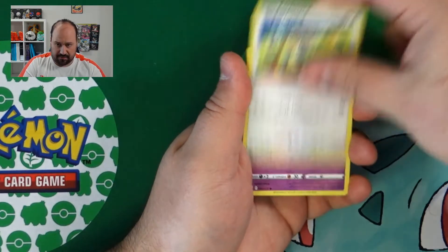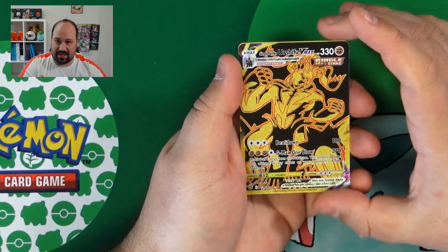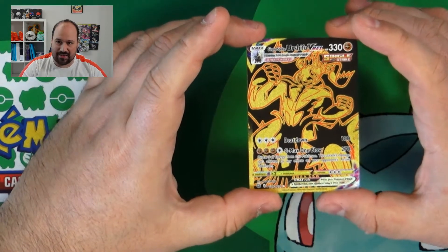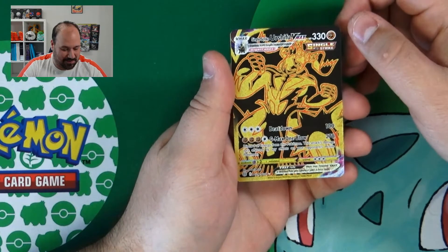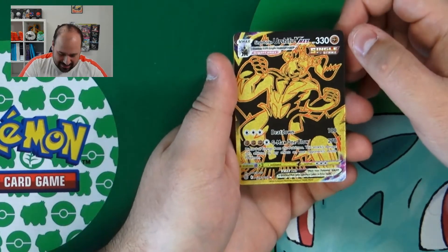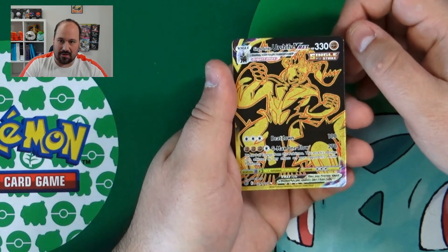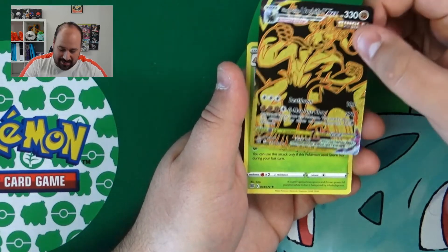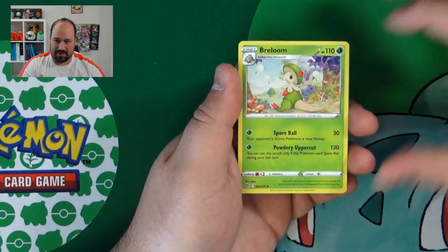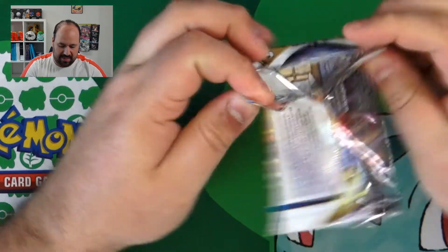Here we have Dene, Farfetch, Duskull, Grimer, the Single Strike Urshifu VMAX — Black Gold! What a gorgeous card and what a surprise. It was unexpected. I think in the ETB I found the Rapid Strike so we are done with the Black Gold. This is really a good thing, and below we have a Brilum. I have sleeved the Black Gold Urshifu.